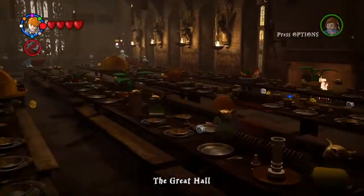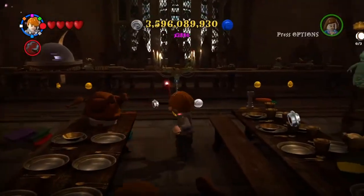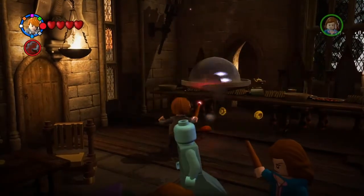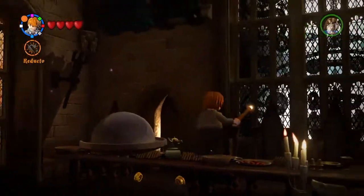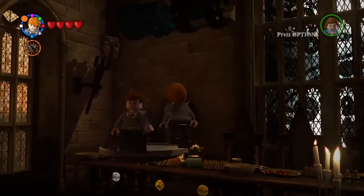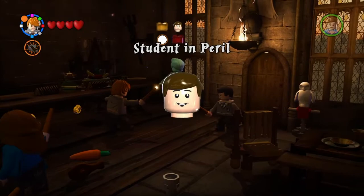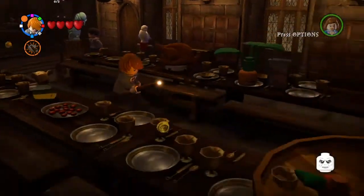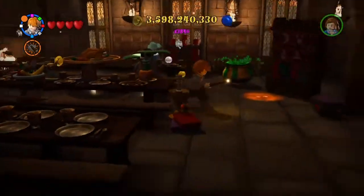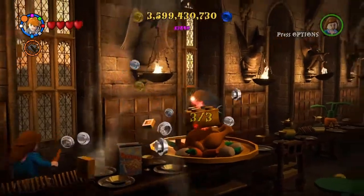Now let's go into the great hall and see what is in there. Let's see where the ghost is - it's all the way in the back over here. Now what I am seeing over here: one out of three. And then Reducto over here. Student in peril. There we are, and then we've got three character tokens, one red brick and one gold brick to get in this video. There's one, and then the final one - right over in the back over here. Let's grab that, and that is the gold brick.